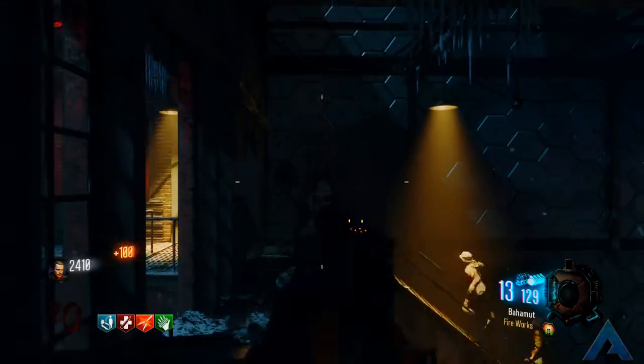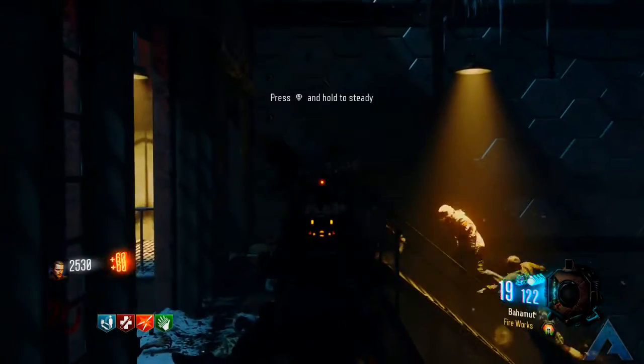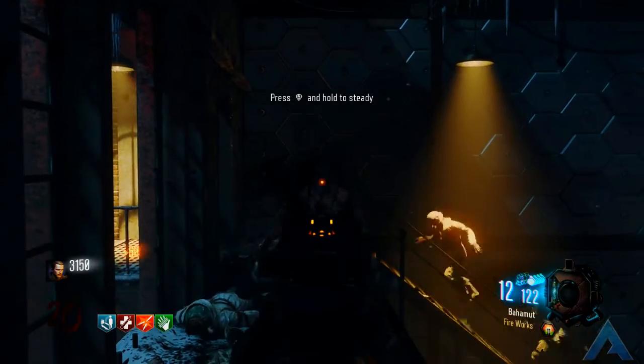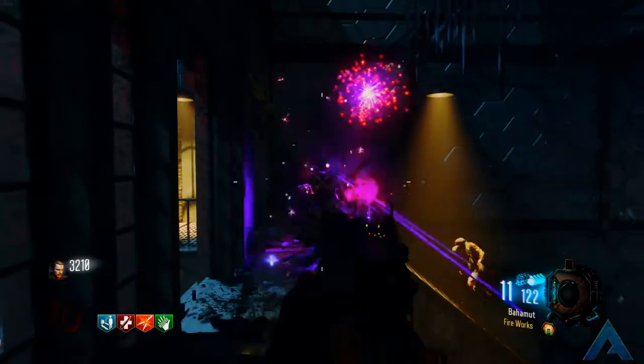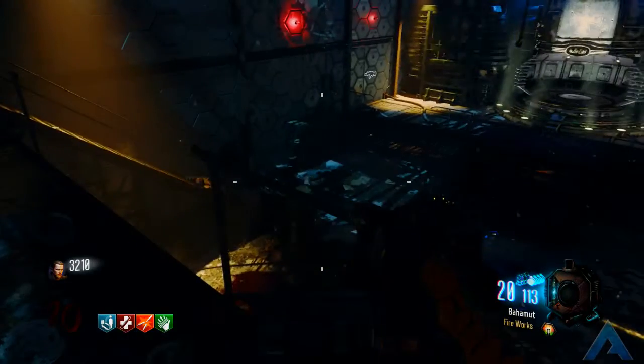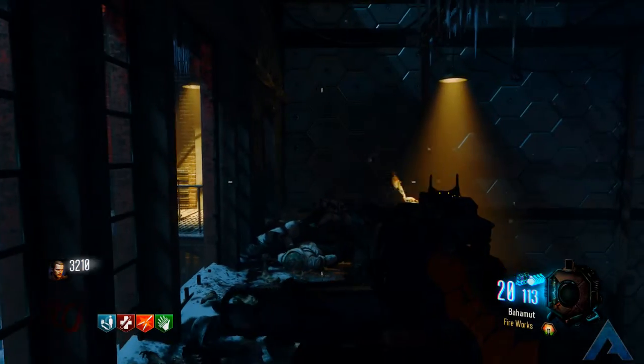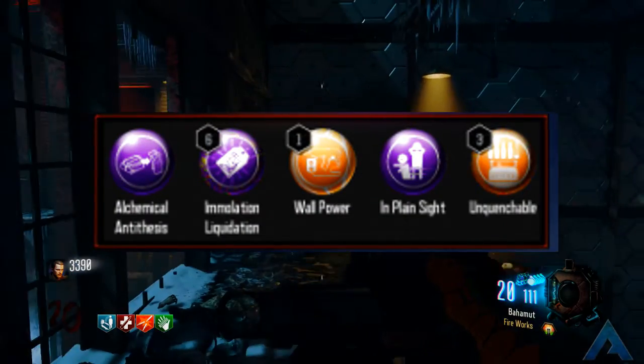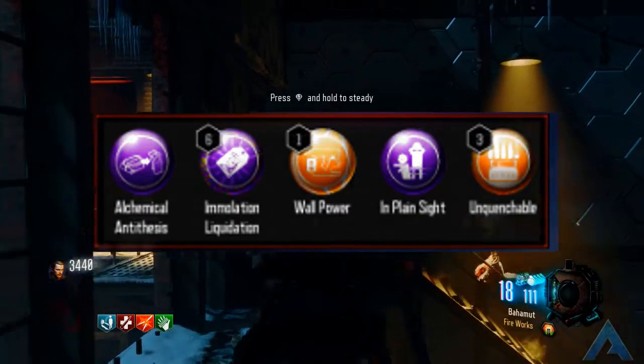After you upgrade the Draken I suggest getting the Fireworks ability to deal much more damage to zombies and to save bullets for other targets. For gobble gums, I suggest Alchemical Antithesis, Immolation Liquidation, War Power, In Plain Sight, and Unquenchable.